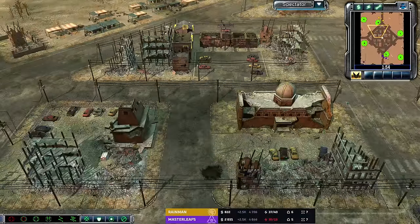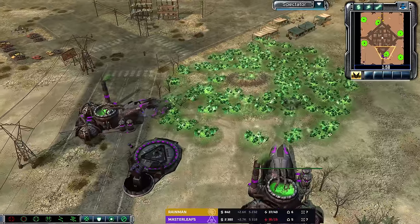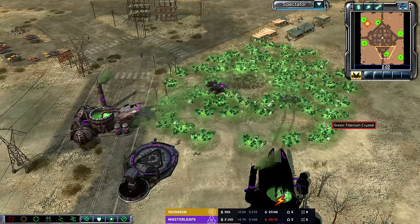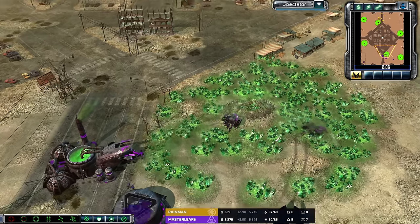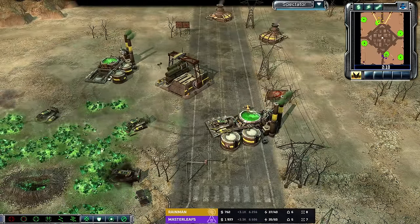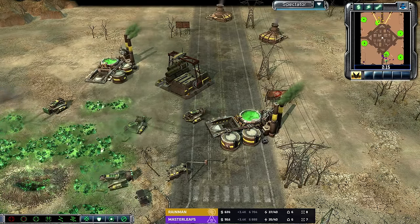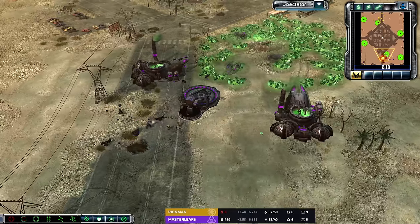You know what I'm thinking of? I'm thinking of Rex versus Masterleaf on this map — I'm pretty certain that's what I was thinking of. Rex versus Masterleaf on a Downtown Dust Bowl game, that's what I'm thinking of. All right, let's return to this game and see what happens here.